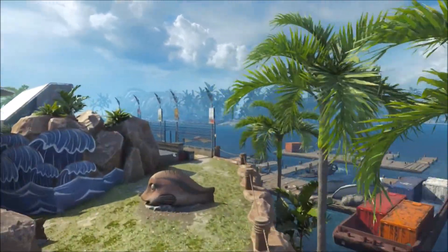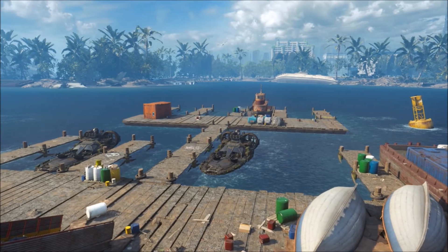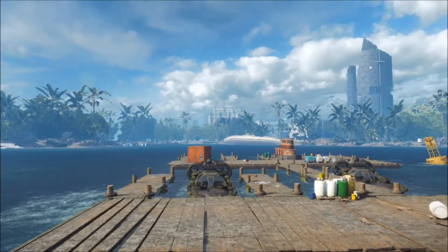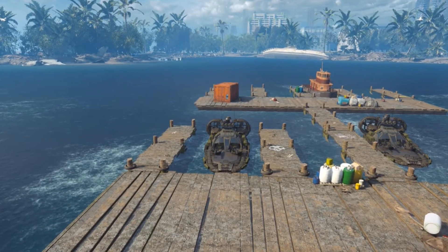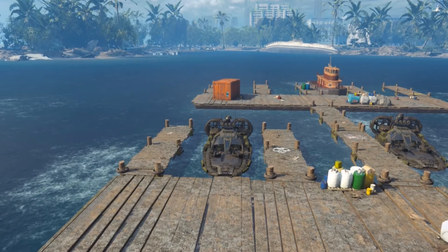In the next and final easter egg, you'll be able to see these boats that are in the campaign, in the map Aquarium. They'll be over here and as you can see they're the boats from the campaign mission that you get to drive. If you like these easter eggs and you want to see more like this, please like, comment, and subscribe.